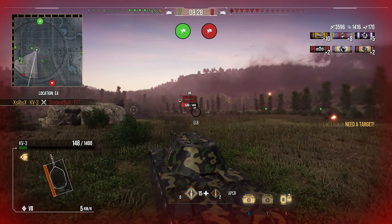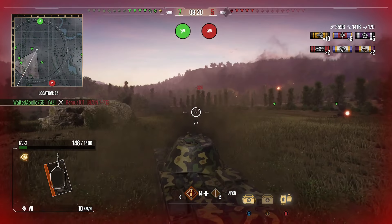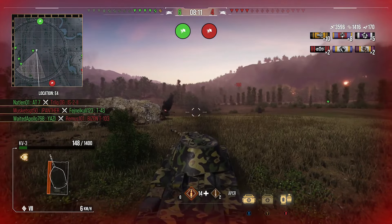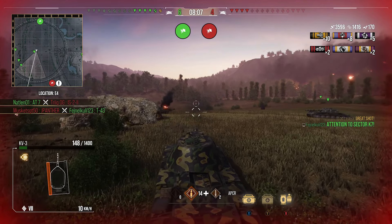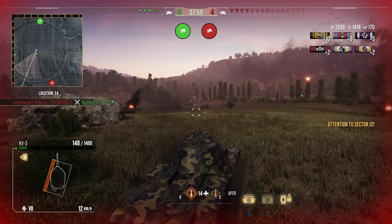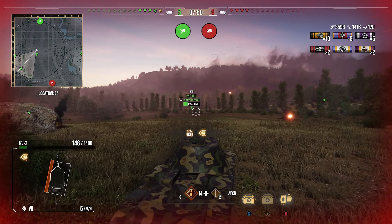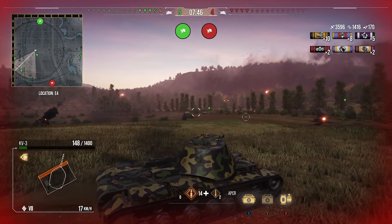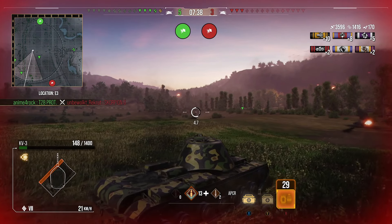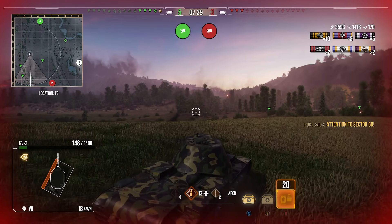We get a kill shot into that T77, finishing him off. The Bison is lit up again — I'm trying to sneak a shot in but it's a struggle, and Yahtzee ends up taking him out. I'm keeping an eye on the left-hand side in case anything creeps up, assuming the remaining TDs are in that corner, camping at the back, or possibly on the railway track. I'm not going to advance any further — I'd get spotted and shut down. We try to get a shot into the Scorpion G but the T28 Prot beats us to it.